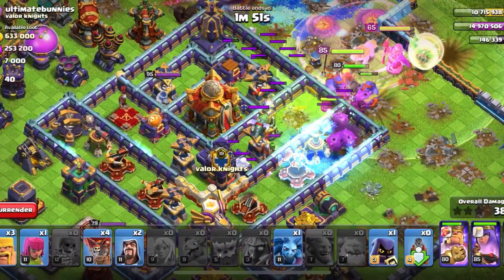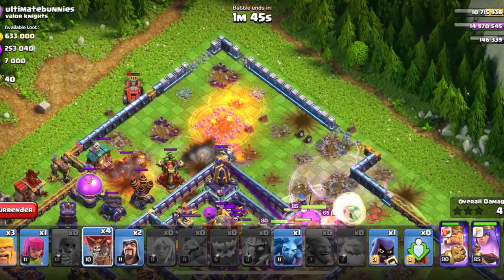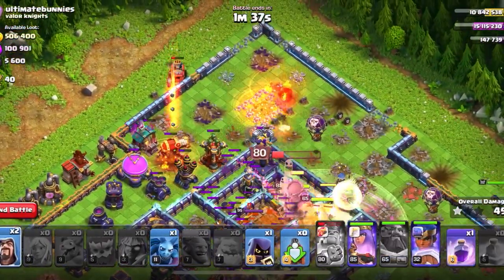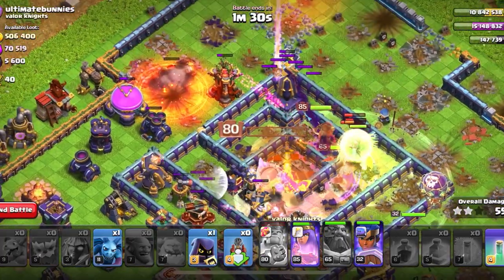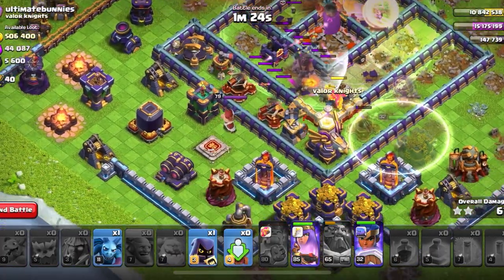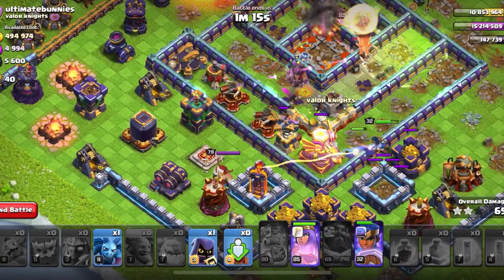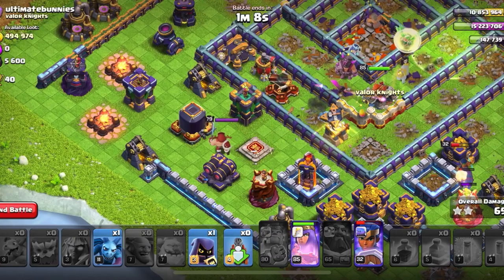Rage it up — it's not working out well. Another Rage. I might as well put the Royal Champ in at the bottom. If the Queen can survive, I think she can take out the rest of the base. I'll use the invisible ability because we don't want the Inferno Tower getting the Royal Champ. I guess I'll use the Royal Champ ability soon.